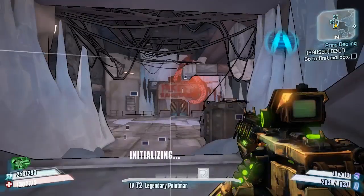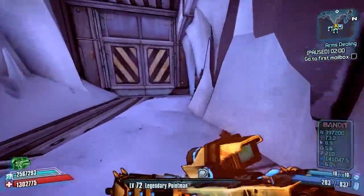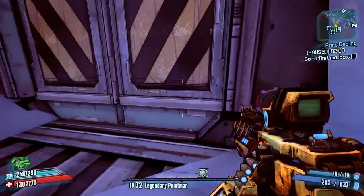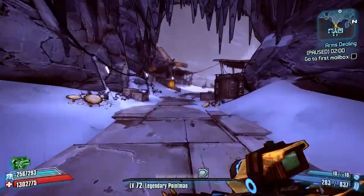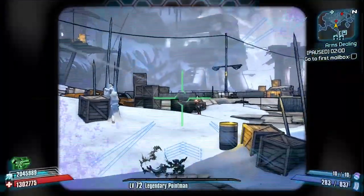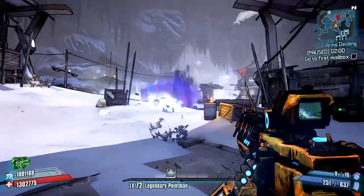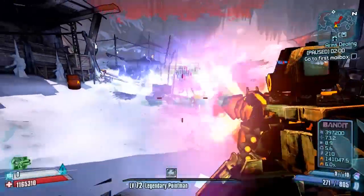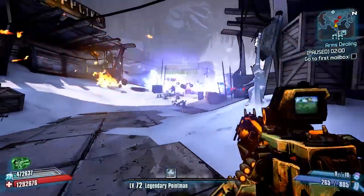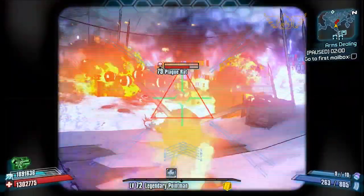Hello everybody, welcome back to another modded weapon guide here on Borderlands 2. Today we are reviewing a new assault rifle brought out by Tifa, who is a new member of the Borderlands 2 community GitHub. This is his first release and it's called the Killer Wasp, which is a modded version of the Chopper. It's a very interesting concept for a weapon.